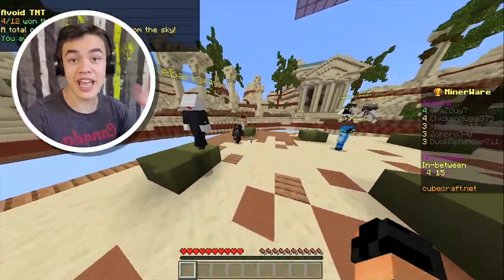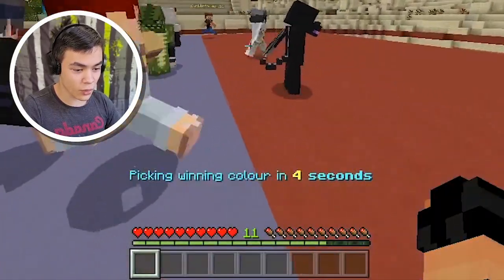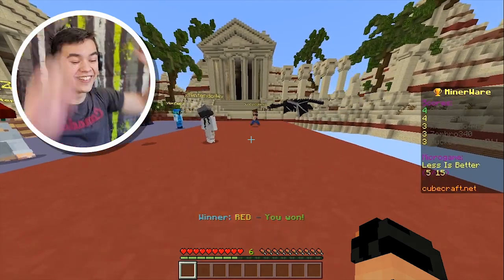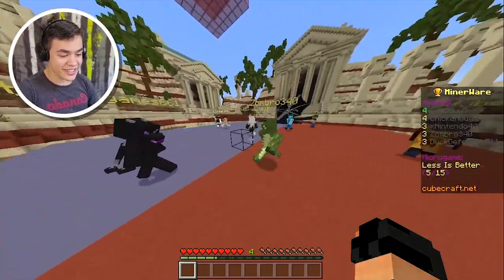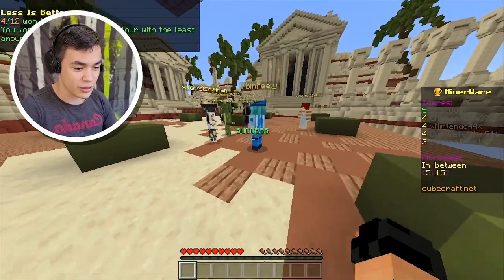We're in first place and we haven't lost a minigame yet. Less is better — pick the winning color. We have to pick the color that fewer people are standing on. I was just standing there looking at which one had less people and then at the last second decided to move.